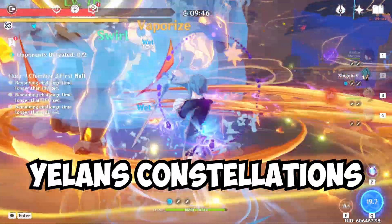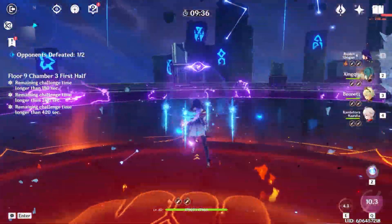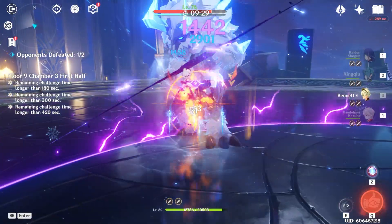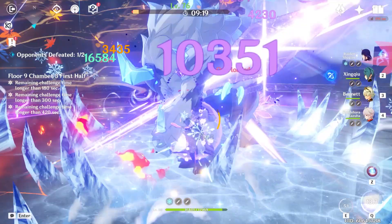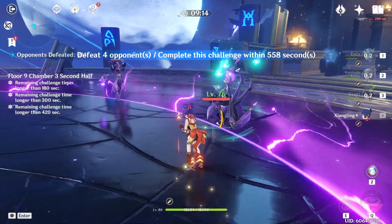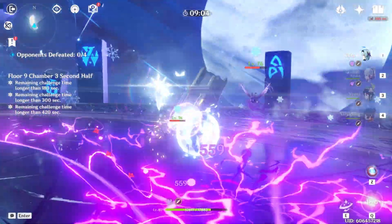Overall, Yelan's constellations are pretty damn good. While she's perfectly capable at C0, her constellations will truly elevate her to the next level, not only by increasing her own damage by a ton but potentially helping out your team's damage as well. Notable constellations include her C4, which helps her own and her team's damage by a lot, and her C6, which is the biggest damage increase and is the one to go for if you're thinking of picking her up as a main DPS. Let me know down in the comment section below what you think about her constellations and if you're planning on going for any. If you enjoyed this video, leave a like, subscribe, and I'll see you next time.